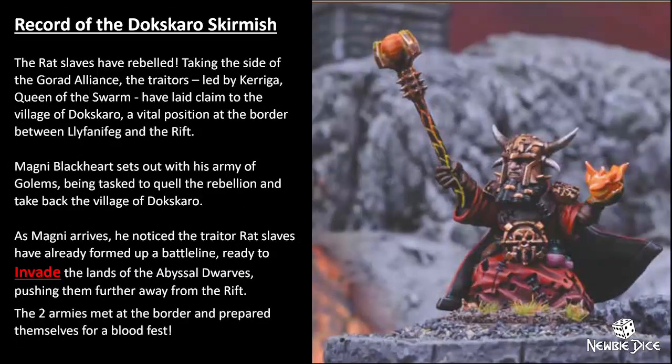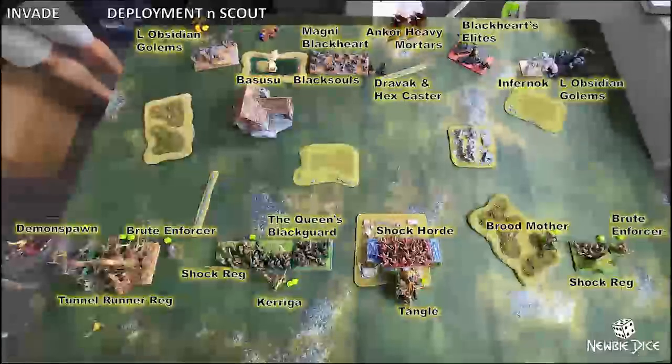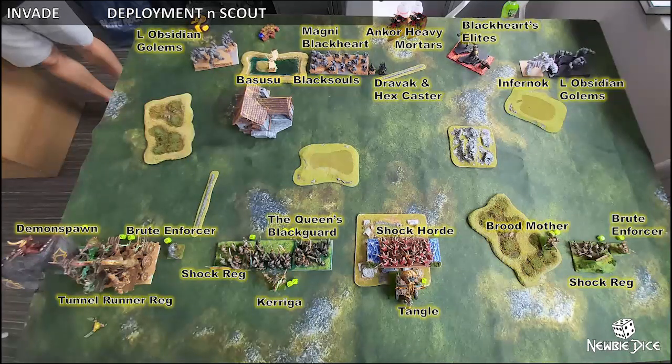Record of the Dos Claro Skirmish. The Red Slaves have rebelled, taking the side of the Gorard Alliance. Those traitors, led by Karigar, Queen of the Swarm, have laid claim to the village of Dos Claro — a vital position at the border between La Fennefag and the Rift. Magni Blackheart sets out with his army of Golems, tasked to quell the rebellion and take back the village. As Magni arrives, he noticed the traitor Red Slaves had already formed up a battle line ready to invade the lands of the Abyssal Dwarfs. The two armies met at the border and prepared themselves for a bloodfest. As Queen Karigar deployed her forces, she noticed the army had split their Abyssal Golems into three sides — left, centre, and right — with the right having the support of Infernoq as well. She laid out some forces to sacrifice themselves, and focused more on the centre and the left.